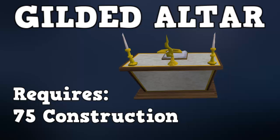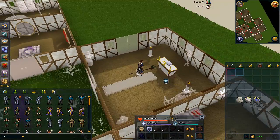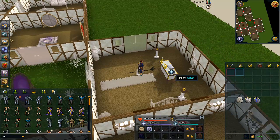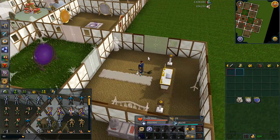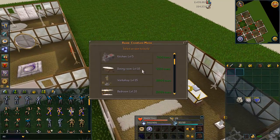I would recommend to build your own altar in your own house even though you can use other people's altars. It's far more convenient for it to be in your own house and it's faster. It also doesn't cost that much compared to all the money you're going to be spending on bones to get 99 anyway. You do need 75 construction to build it, which is kind of a hurdle, but construction is pretty fast as a skill. Considering how much you're going to be spending on making 99 prayer, 2 mil or so for a gilded altar is really not that big of a deal and it's going to make your training significantly faster.